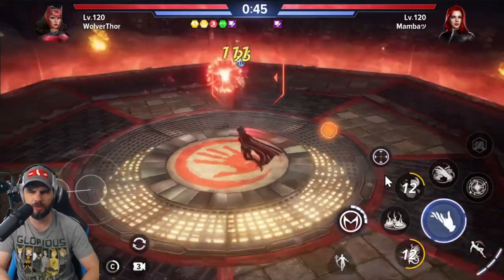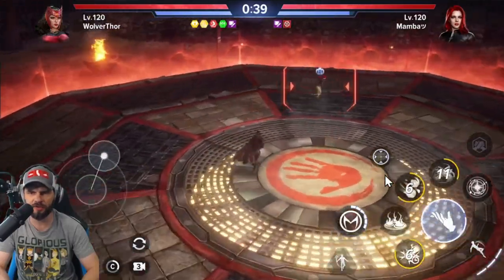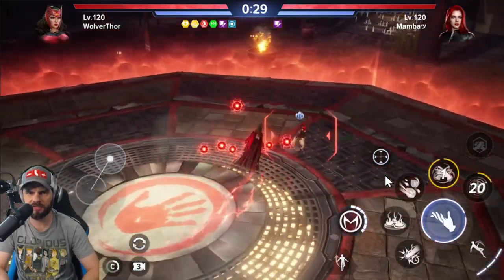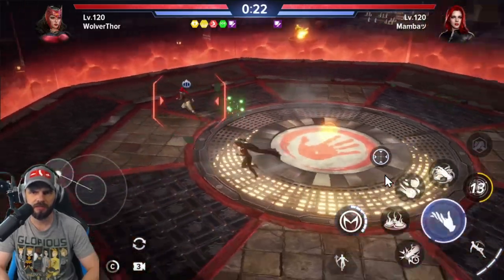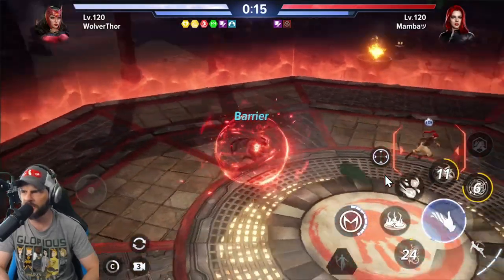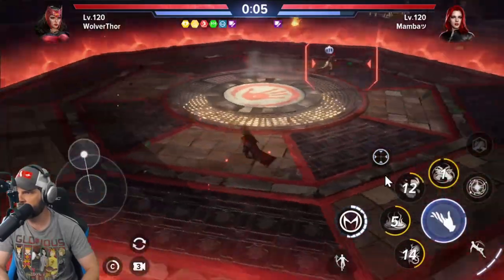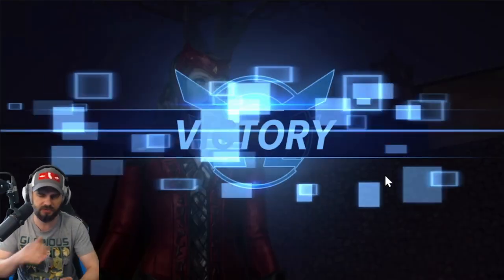Fourth ability in C is Runic Absorption — testing it... it appears to chase him and applied a curse, that's good. Witchcraft Which is Field — it's hitting him a little bit while I'm chasing him around. Runic Absorption confirmed tracking. So in the C column: Hex Wave tracks, Chaos Storm trash, Hex Strike pretty bad, Runic Absorption tracks well. Those are the results for column C.